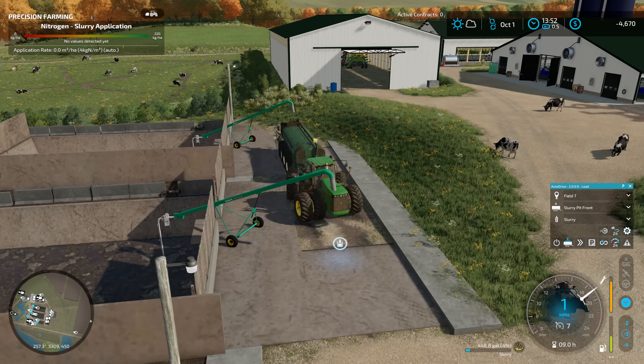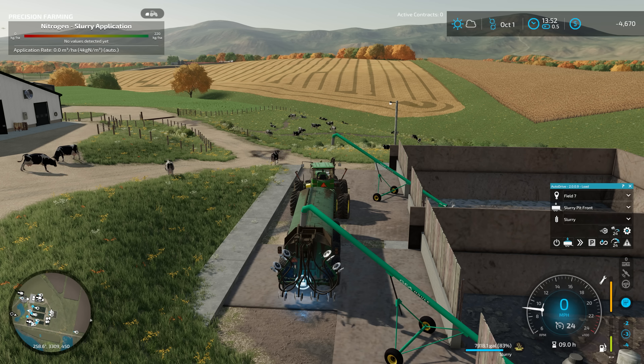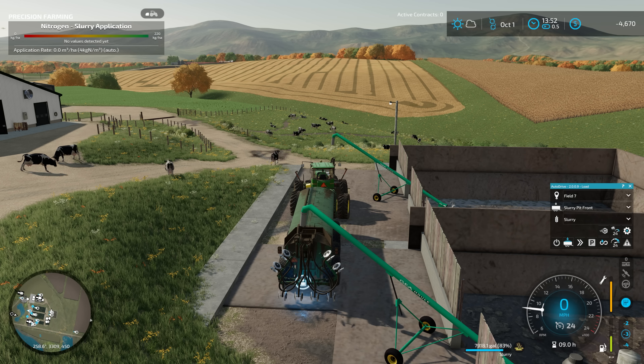I'm going to let the combine continue — it was able to make a full round last time so I'd expect it to do that again. I'll take the grain cart back up and dump it into the semi, so when we get back the combine can come back down and we'll have enough capacity to fully unload it. Once we get emptied out, we'll jump over to the farm. We've got a bunch of miscellaneous things to get started on. The first thing is to get that slurry spreader brought over from the other farm.